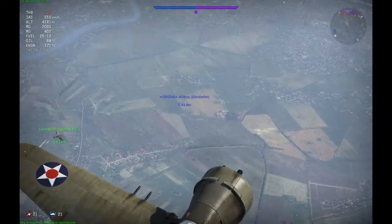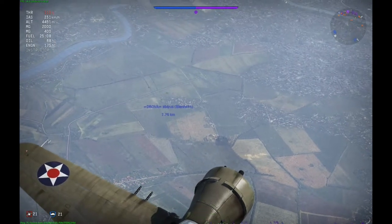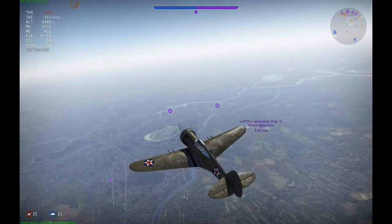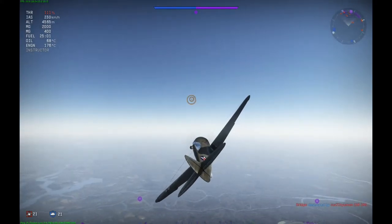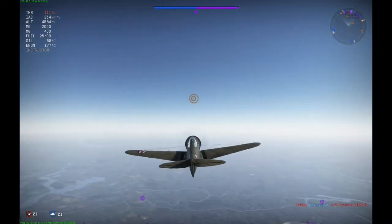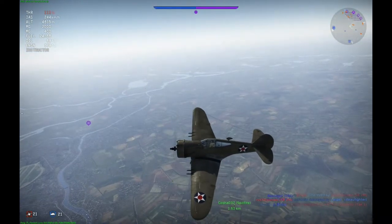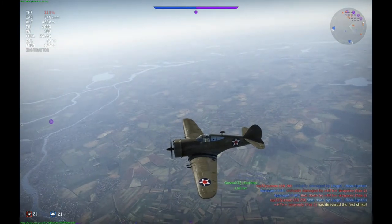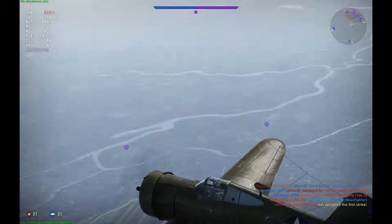While flying the P-36 you can really practice how to fly the later American planes. This plane is all about boom and zoom, but despite that it can turn very well too. It has a very nice big elevator and the turn radius is very good — you can turn even with the Yaks, and sometimes at high speeds you can even turn with Spitfires for a short time.